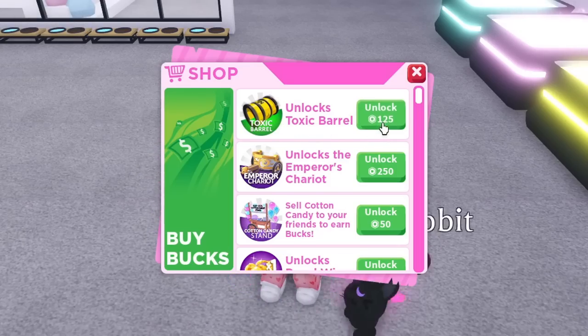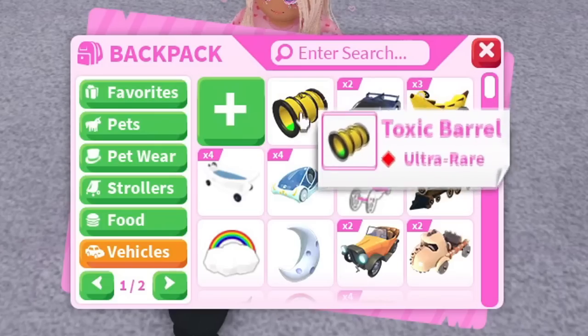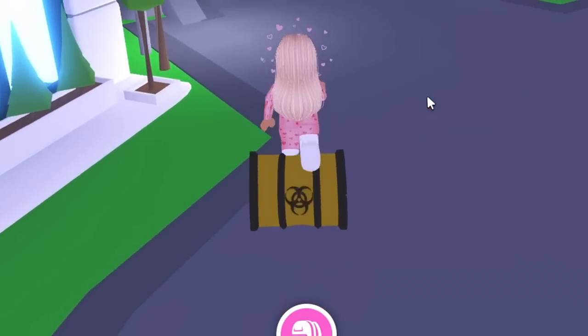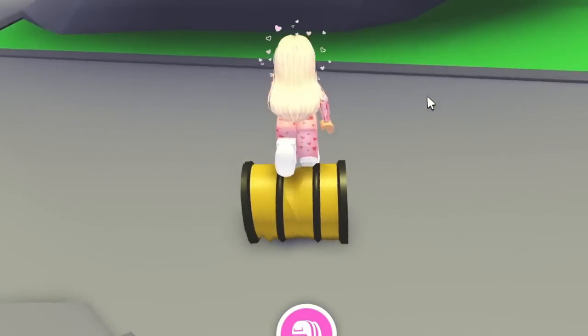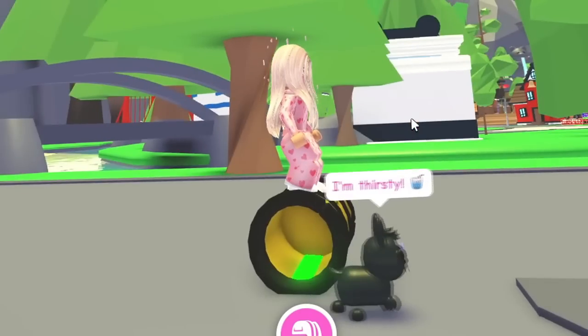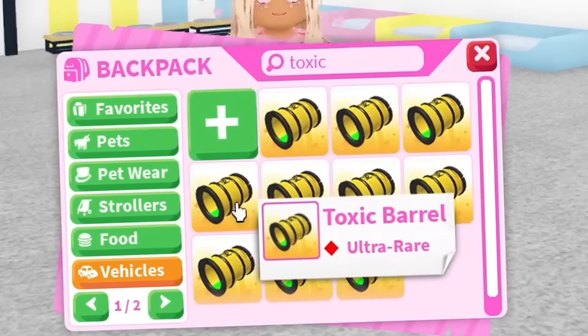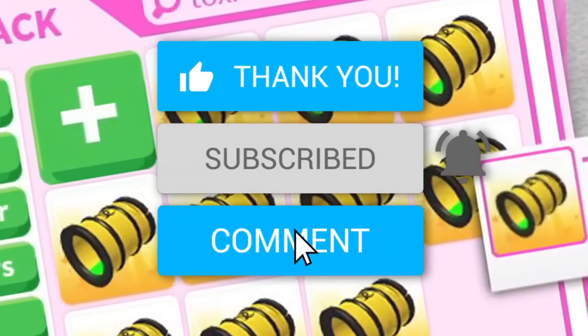I gotta see this. It's a toxic barrel, it's only 125 Robux and it's an ultra rare. This is kind of how it looks when you ride it — it's not that hard to control and it does look cool. I like the animation. So we are gonna trade a bunch of these, and if you guys want your own premium toxic barrel vehicle, all you gotta do is leave a like on this video, hit the subscribe button,